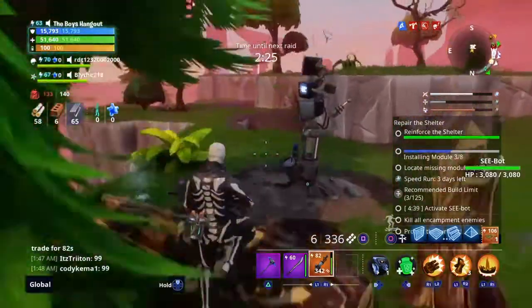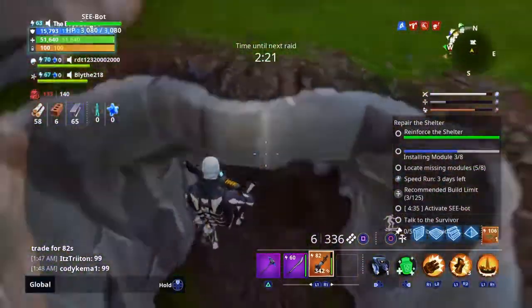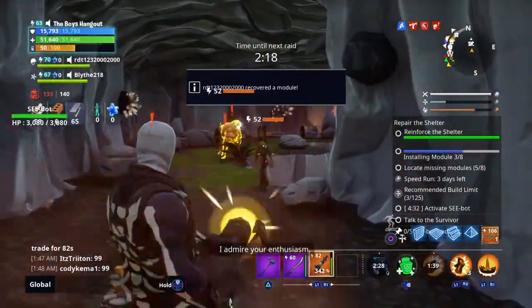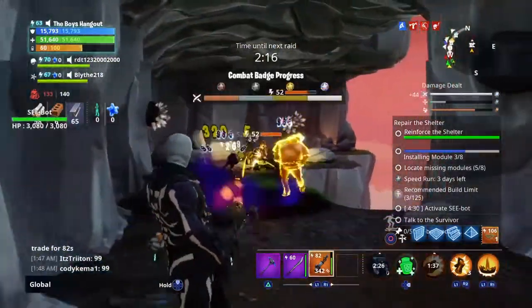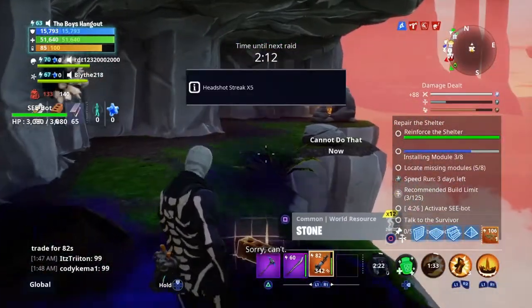There are also caves like this you need to look for — they kind of go right into the ground and they usually give chests, and that's what you're looking for. You can see the chest back there in the corner. You get quartz, stones, sometimes coal, sometimes Obsidian, Malachite — whatever you need.